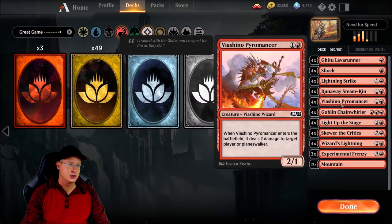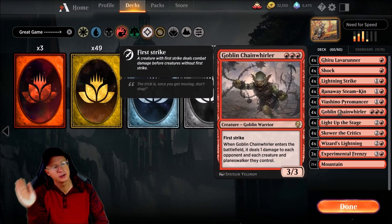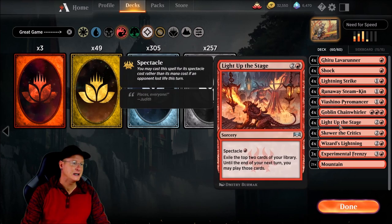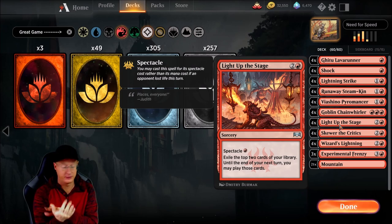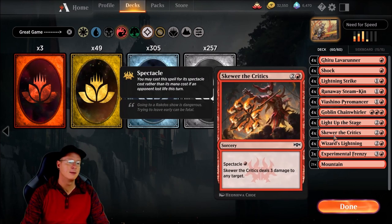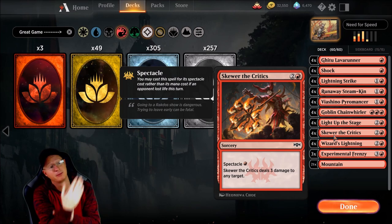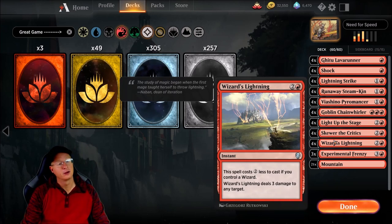We are going to run four Viashino Pyromancers — two-drop, dealing two damage to a Planeswalker or player. 99% of the time you're going to hit the player in the face. We're going to go four Goblin Chain Whirlers, just to go whoosh on any smaller tokens, plus that first strike ability is pretty cool. Four Light Up the Stage — this lets us look at two more cards and cast them until next turn. We are also going to have four Skewer the Critics — it's an amazing common card with Spectacle, so once we do damage to our opponent we can pay it for only one red mana.